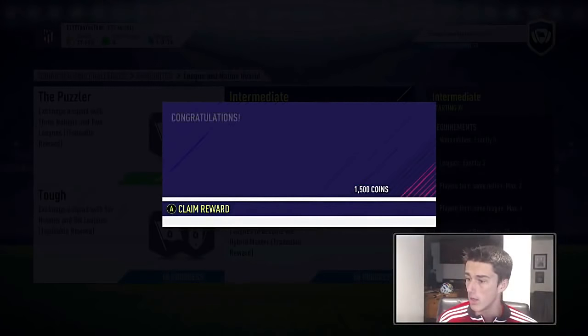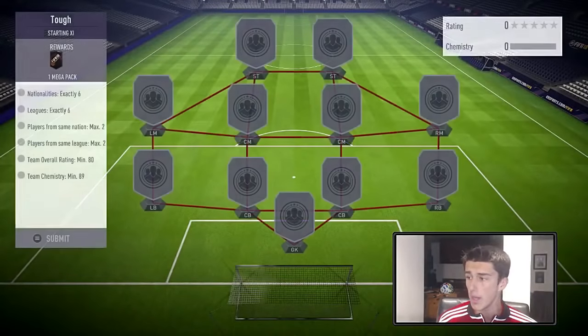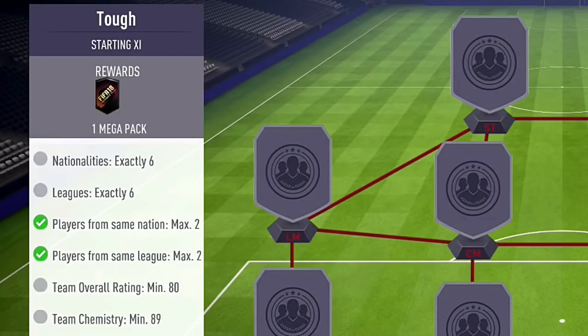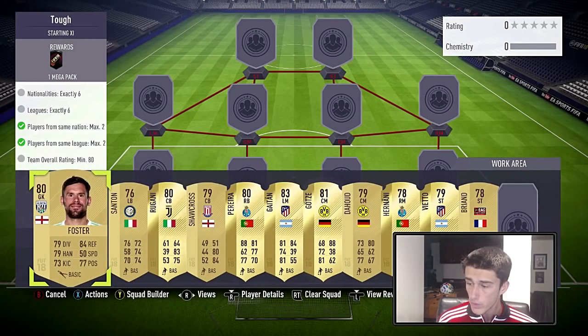Moving on to Tough — it does live up to the name. It's pretty difficult: you need six nations and six leagues, a maximum of two players from each, an 80 rating, and 89 chemistry. As I said earlier, you need loyalty for this one.